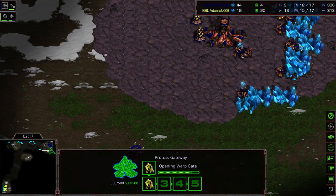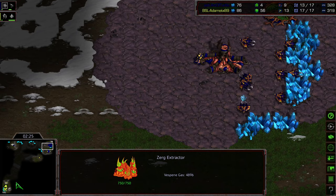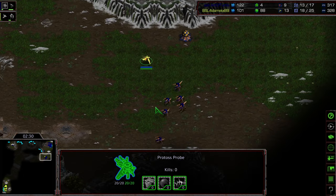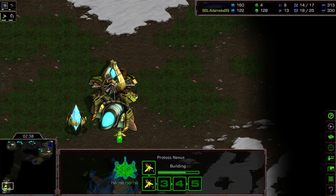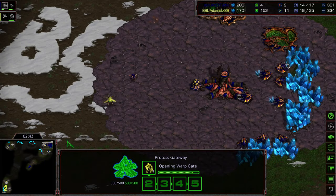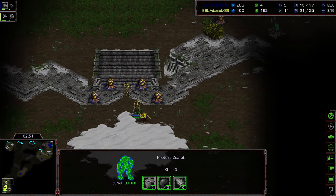The first sunken colony is up. We'll see if he plants on that front door. Zergling speed is researching, and he's actually pulling drones off gas — so this is going to be a lot of zerglings early. Let's see if they catch that Probe Scout. The Probe is going to see them; that's going to be critical. They're just going to ignore the Probe and proceed forward. Two zealots are going to be built. Does Adame plant a traditional gateway, stick to zealots, or play it more conservatively?